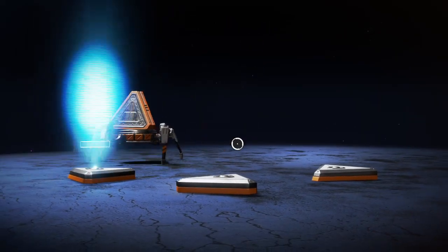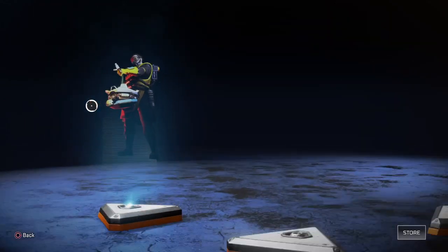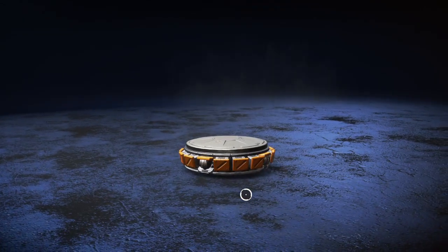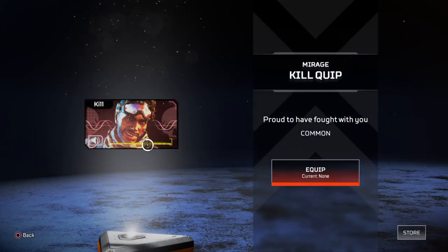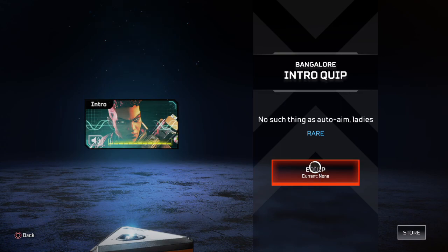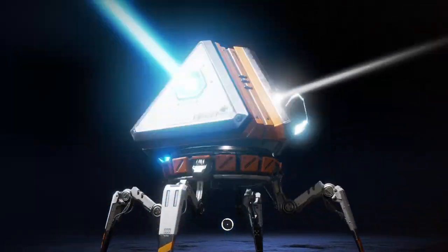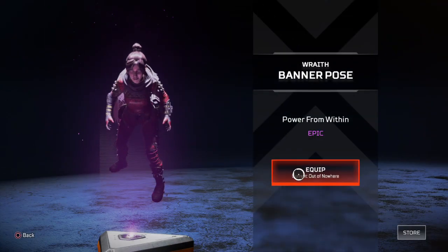Epic weapon skin, break the enemy - not bad. Banner pose - not bad. Regular weapon skin, that's kind of crap. Blue, blue, white, white - nice. They chose me, that's cool. That's cool. Next one - anything good, anything good, anything good?